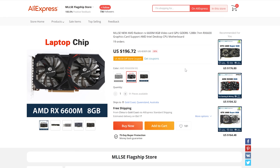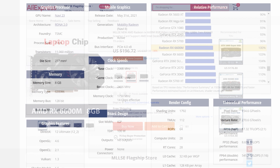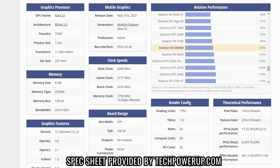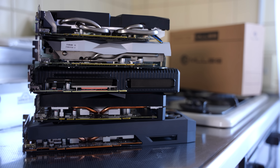Today we're going to be testing out this graphics card from a brand called Millsy, or MLLSE, and it's actually got on paper the exact same specifications as the RX 6600 desktop variant. However, there is a little bit of a twist in its favor, so let's run this card not only against the desktop variant, but also against the RTX 3060, RTX 2060, and GTX 1060.